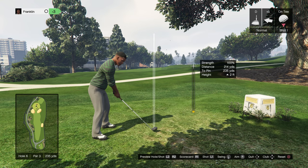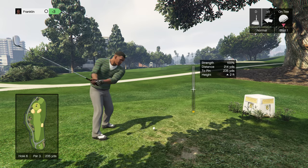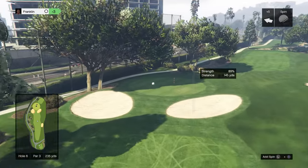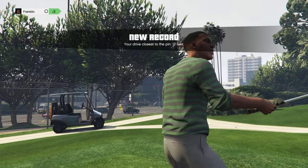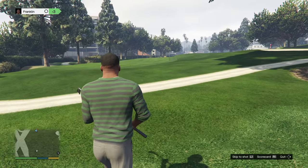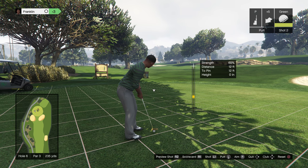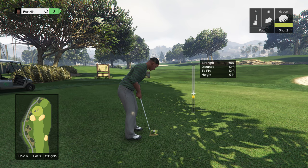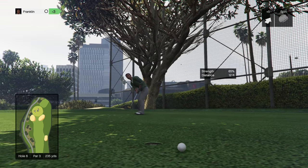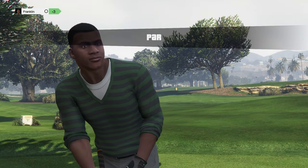This par 3 and I'm using a driver — he's so weak. I can drive it about 280 yards and he's driving like 235, that's ridiculous. Look at him, he's not a super muscular dude. Oh, that was pretty good — 12 feet from the pin. Can we get another birdie? It looks like it breaks to the right, so aim a little to the right. And bam — oh, I did it too much, I thought it would break more. But I'll get the tap-in par.